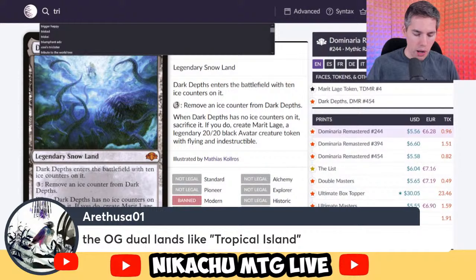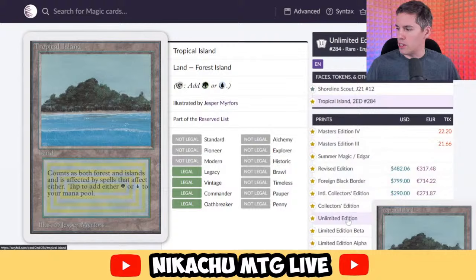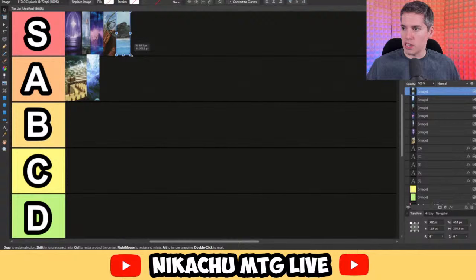Let's talk about the OG dual lands — Tropical Island, Volcanic Island, Underground Sea. Looking at the Revised printing. The best dual lands — you take no damage, fetch them out with fetch lands, they're fantastic, they add two-color mana. In Legacy and Commander, players get to play with the best lands that exist. They are easily S-tier — the best dual lands in Magic the Gathering. And very delicious to get Wastelanded.